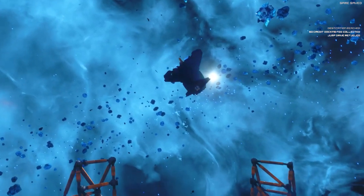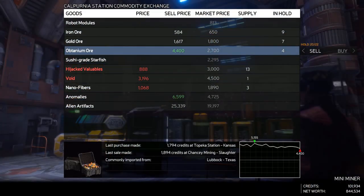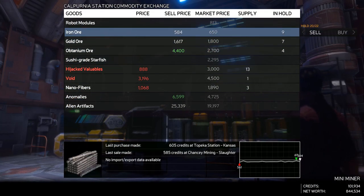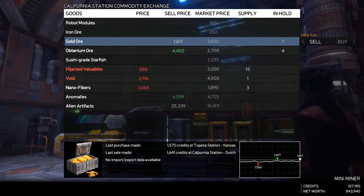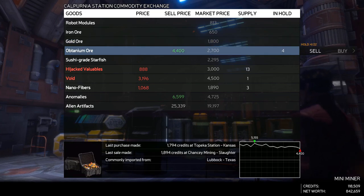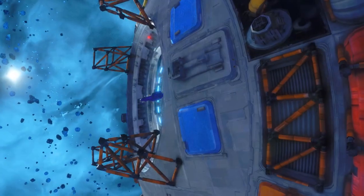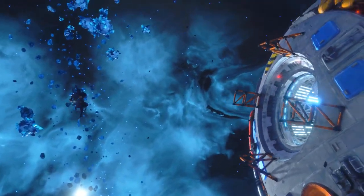Now we're back at the station. No trouble on the way here, so I didn't have to repair my ship. I just sold one unit of robot modules and one unit of 60-grade starfish — I had it in my hold prior to mining, so I just wanted to get rid of it. Our haul: 9 iron, 7 gold, and 4 Obtanium. We have 101,000 in the bank right now. After we sell, we're at 136,000 — roughly 34,000 profit, which is pretty good. But we can definitely do better, so we're going to go out for one more run.